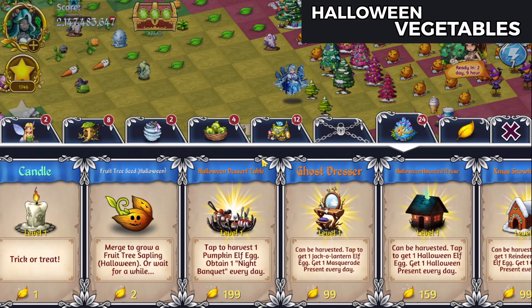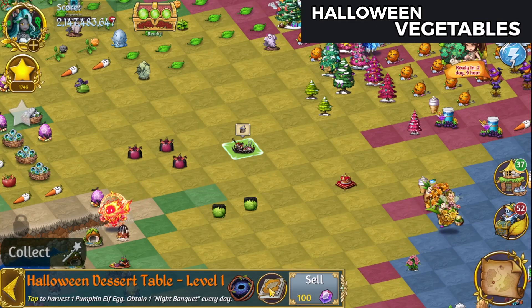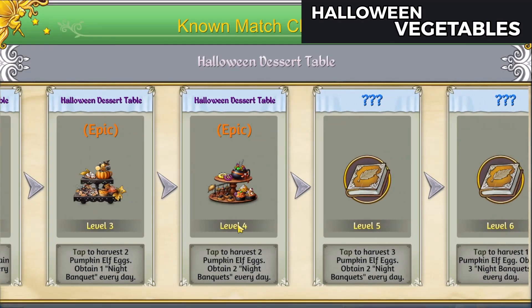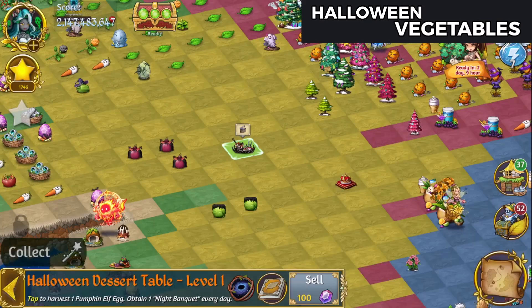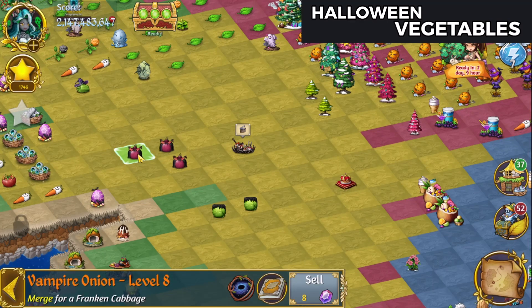That's a whole chain in and of itself as well, which I'm working on currently in camp and I've got a few of the level fours. Now if you don't merge these up you can have multiple elves harvesting off of several of these while you work on this chain for the vegetables.